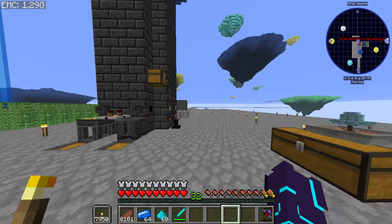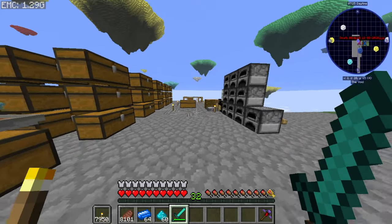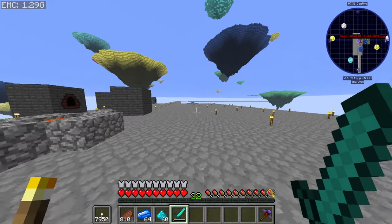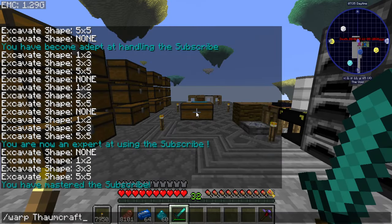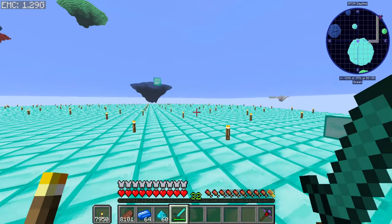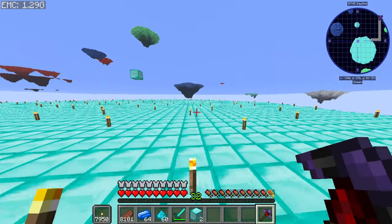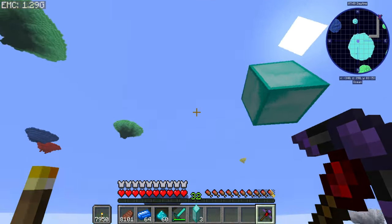You might notice a little something different here — I have 1.29 billion EMC. You might be wondering why. Well, let's just say I cleared out our thomcraft area. Yeah, this used to be full of diamond blocks — there's a couple remaining. I kind of mined it out a little bit.